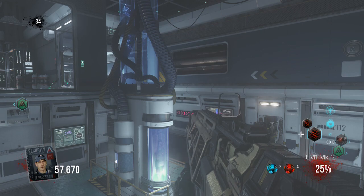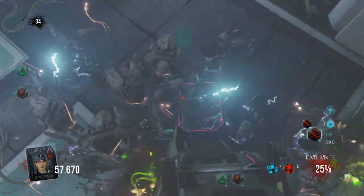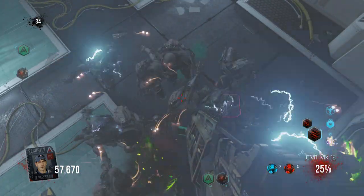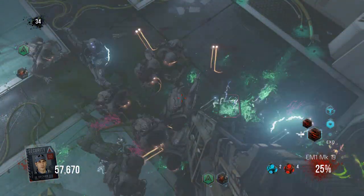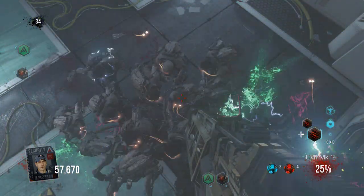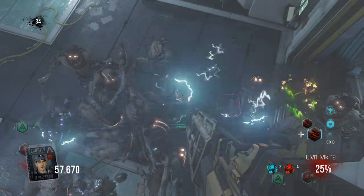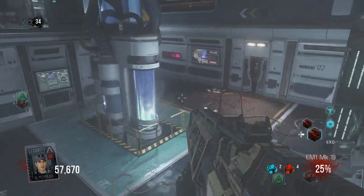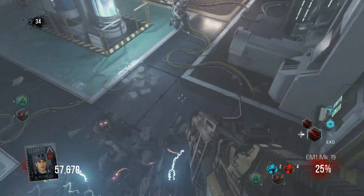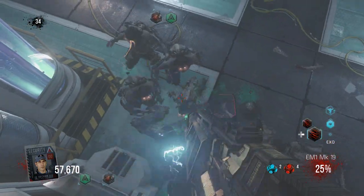Hey guys, what is up, it's Nick. Today I'm going to be showing you how to get infinite ammo for the EM1 in Call of Duty Advanced Warfare Exo Zombies. None of the stuff I have needs to be Mark 19 or upgraded to 25 — I just have it at 25 to speed things up so you don't have to watch me shoot it down from 100. If you get it straight out of the box, not upgraded and at 100, you can still do the glitch.